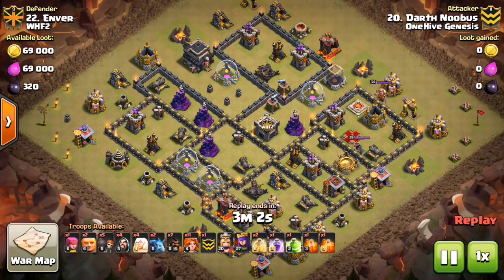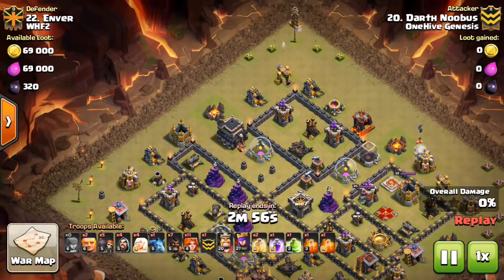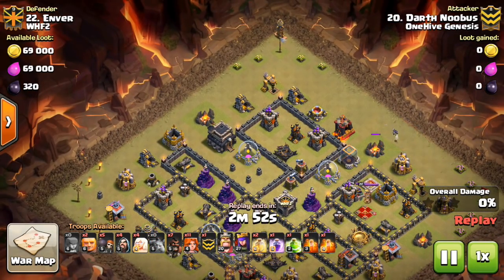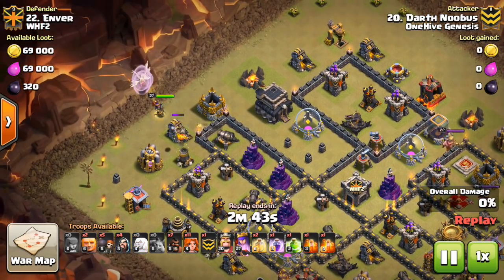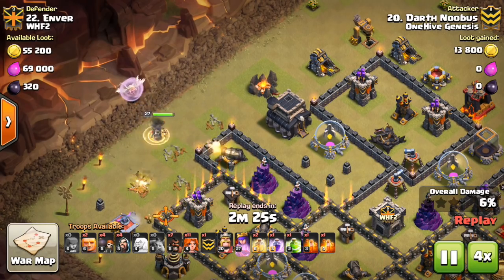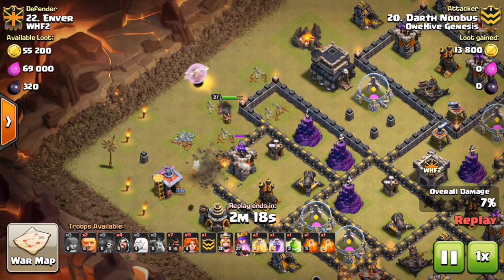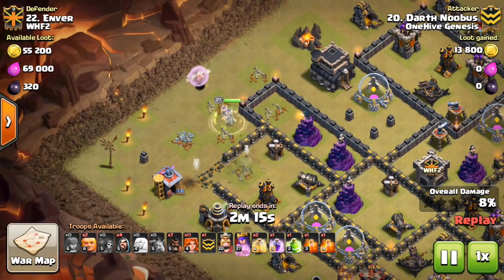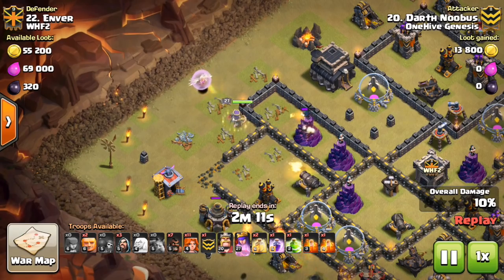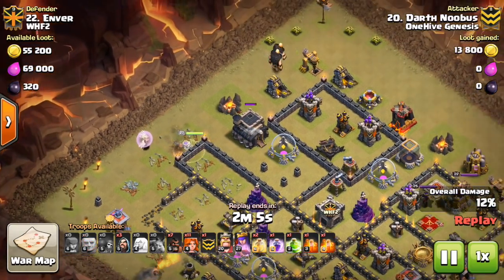The first attacker was Darth Nubis. You can see he has the queen walk he's about to start. He drops down a few troops — the troll Tesla takes them out, some air traps take them out, that Archer Tower takes out the minions. It's just really unfortunate. He's going to have some trouble funneling his Valks into the compartment because of that. He starts in with the queen walk, and we'll speed this up a little bit because she just takes out these buildings right here. Wall breakers her in — you can see what the plan was. But the Town Hall is going to pull her up north. It's something that's probably difficult to see during the planning stages. It just kind of happened. I'm not going to say it was poor planning because some things are just very difficult to foresee.